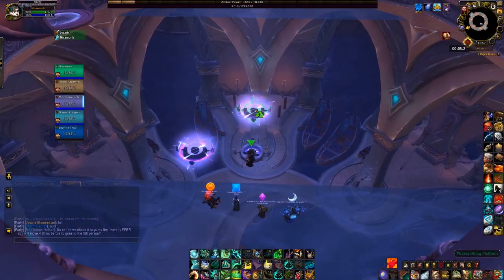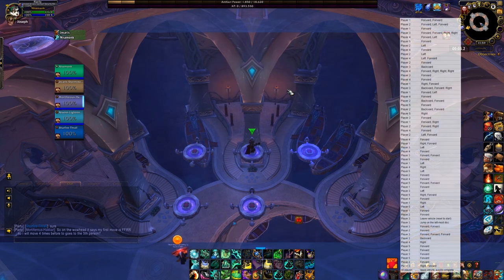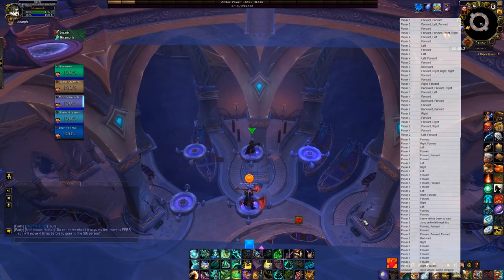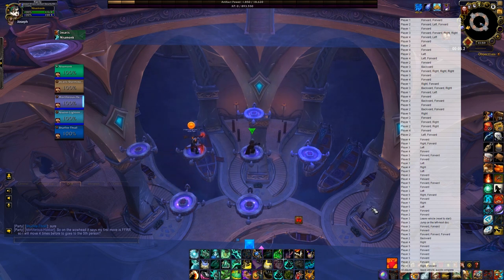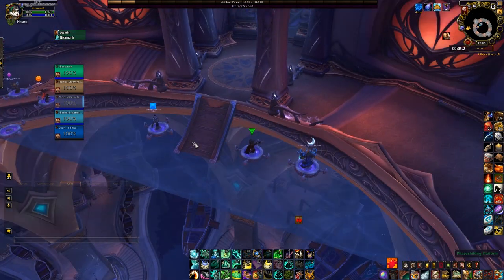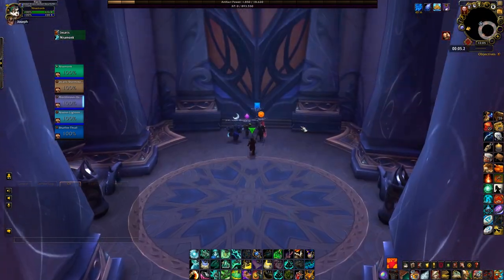The goal is to get all members across this gap. To do so, you need to jump onto floating platforms. Whenever someone jumps onto a platform, it will make new ones appear and some old ones disappear. In order to do so properly, you need to follow a very specific pattern. Start by assigning a number to each one of your party members — we simply followed the raid frames order. Then follow the solution: for each round, one player will move in a certain sequence before moving on to the next player. I'll put a link to the pattern in the description. Note that everyone starts off going forward to the same platform, which is the one that was initially there. Once you're across, walk to the door and it should open.